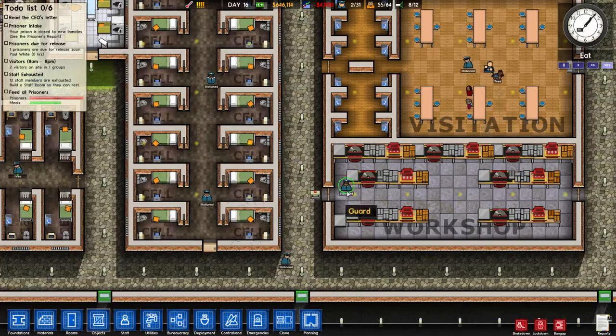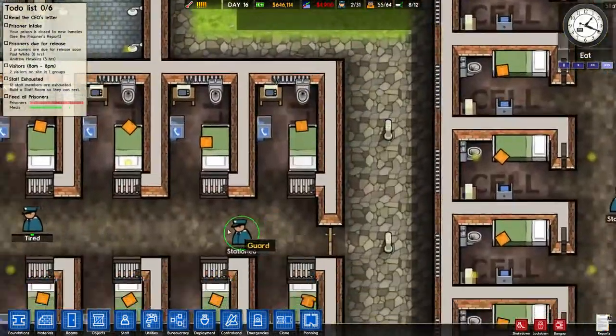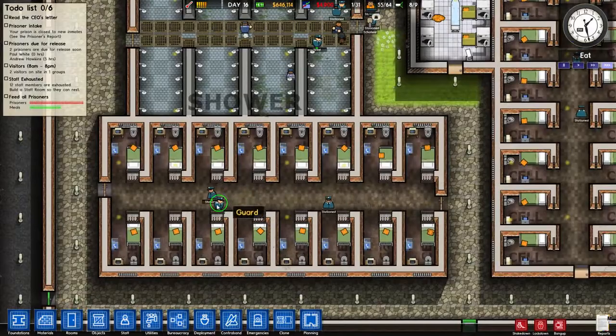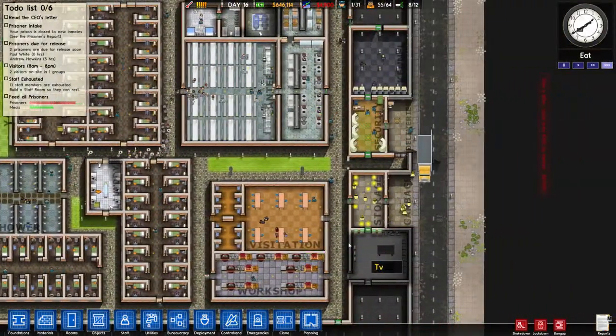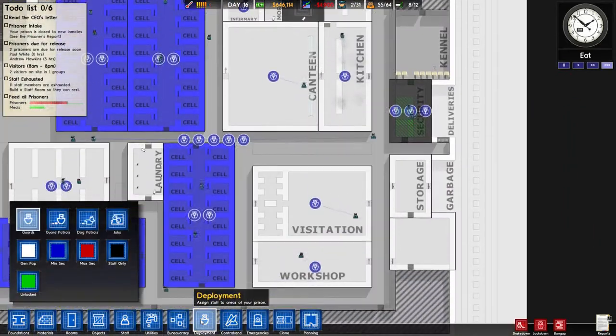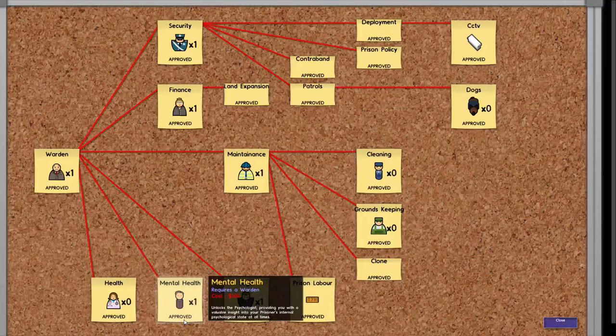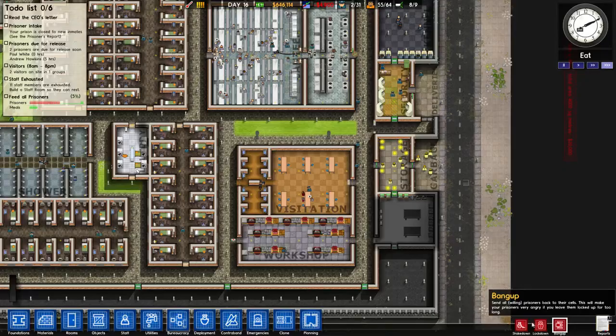They get there when they get there. That guard - that guard seems to be missing part of his body. They seem to stand and rest anyway, you can see here. Shame you can't flip the rosters to have a day and night thing - have your morning crew and your night crew or whatever, something like that.